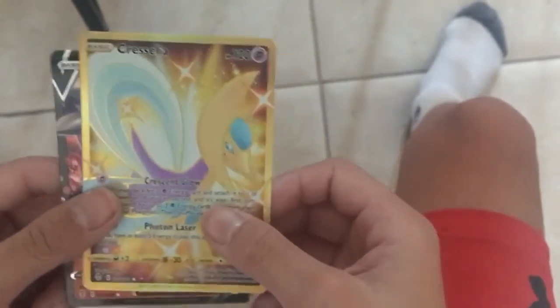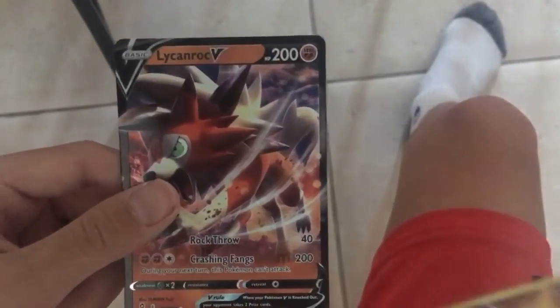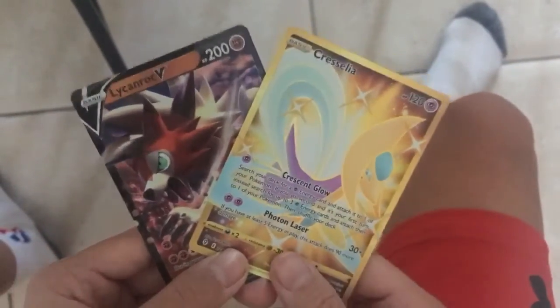So guys, that was our fifth pack. Out of five packs we got two good pulls — we got a Secret Rare Cresselia, which I still cannot get out of my mind, and a Lycanroc V. I will take that in five packs. If you guys loved this video, maybe I can make another one of these Evolving Skies openings. Let's see if we can get a hundred views and at least ten likes, and maybe I'll open a few more packs on camera for you guys. If you enjoyed this video, make sure to leave a like and maybe even subscribe if you liked it a lot. I'll see you guys in the next video. Bye bye.